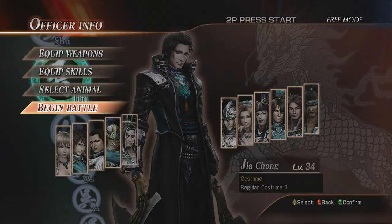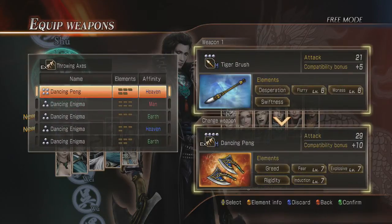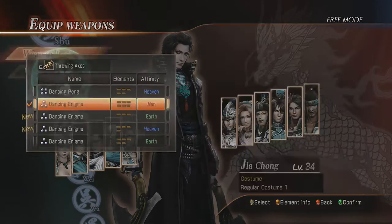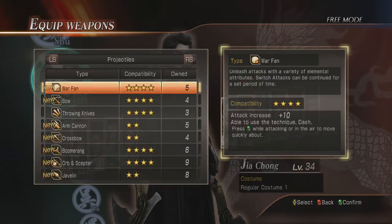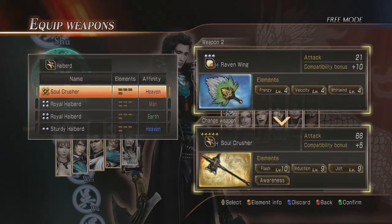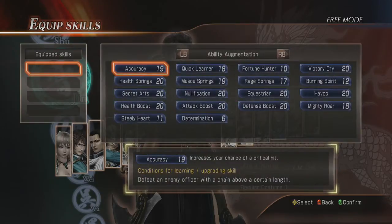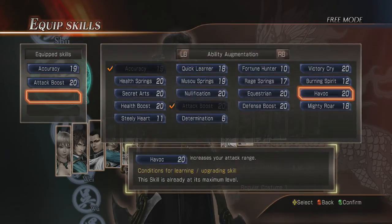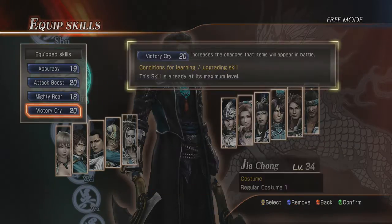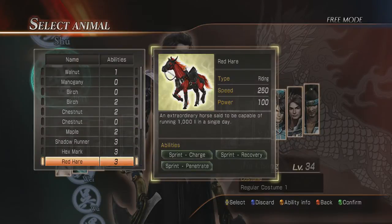Level 34, should be fine. I've been doing that lately — just using them at the level they're at. It's not a big deal. Actually, I keep forgetting to change it, so that is my fault. We're going to go ahead and hit Accuracy, Attack Boost, Mighty Roar, and Victory Cry. That should be about it. Select Animal, Red Hair, Begin Battle.